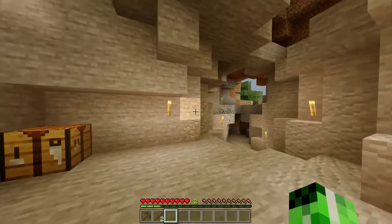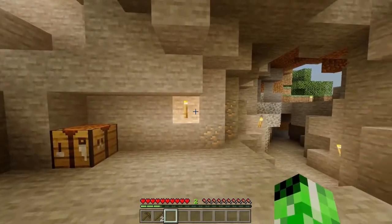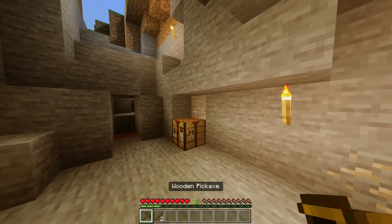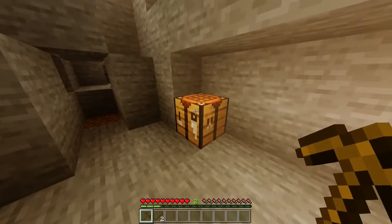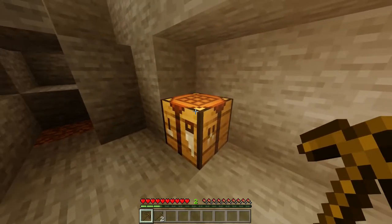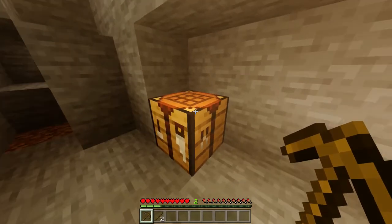Welcome back to the Minecraft Wiki. Today I'm going to show you how you can craft a stone hoe. So before we begin, you need to make sure you've got some sticks, a wooden pickaxe, and a crafting table. Now if you're unsure on how to make any of these, we do actually have tutorials on them, which you can check out the card or the description for.